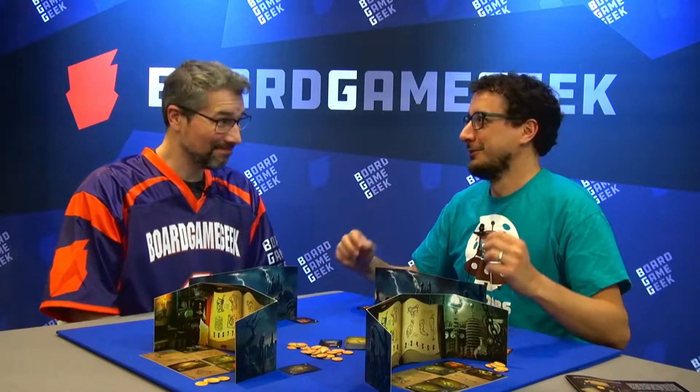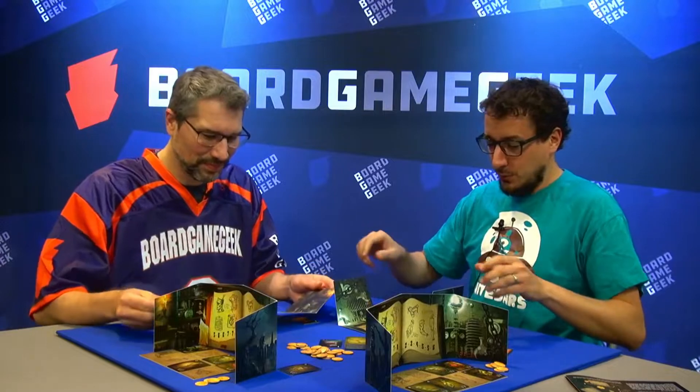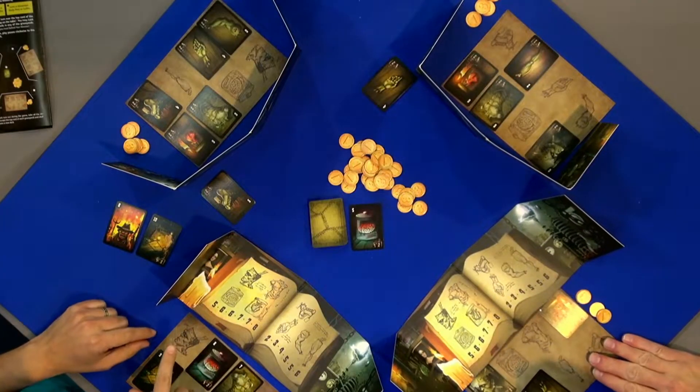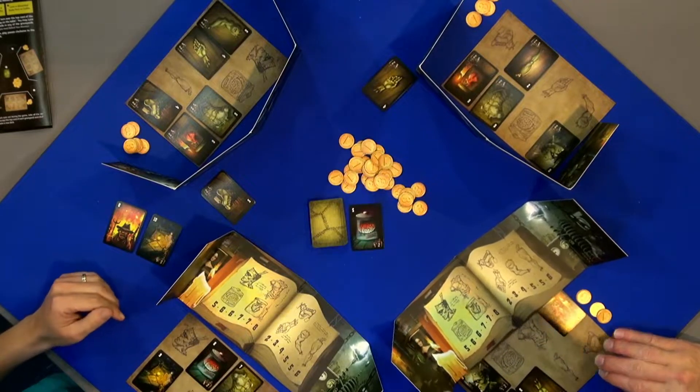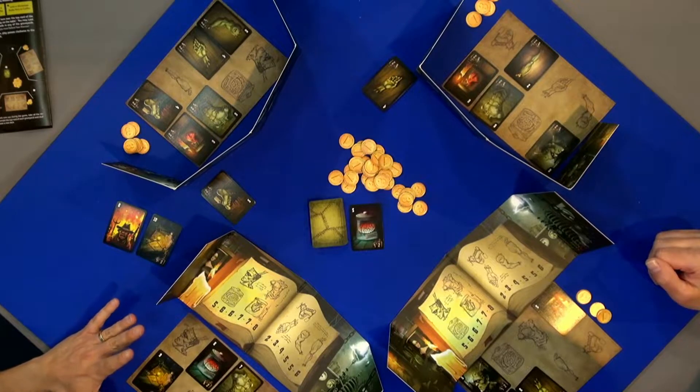In Frankenstein, we are playing the role of crazy scientist, trying to create life through the power of alchemy. We will have an empty board and we will need to find eight body parts to create a monster. So this is the goal of the game.